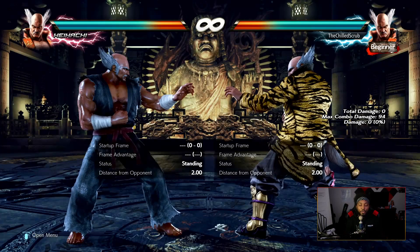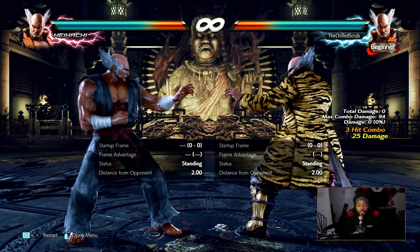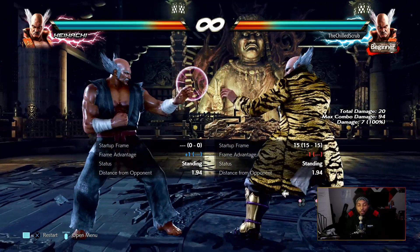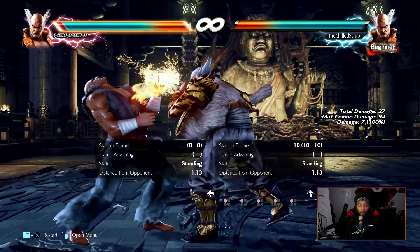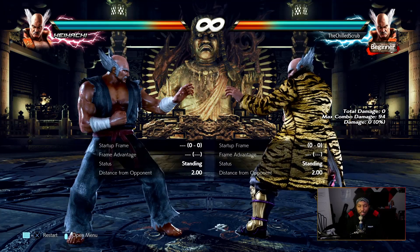Heihachi has pretty good strings. He has the standard one-one-two that you'll only use as a punish. But one-one — the flash punch combination — is really strong. It's minus one on block, just like Kazuya's, and it's a good check. You can step afterwards. With all Mishima characters that have the flash jab combination, you can hit-confirm it: visibly see if it staggers and then do the two at the end, and it always connects.